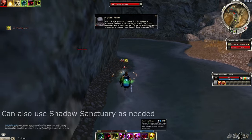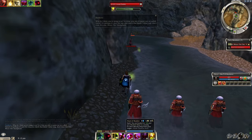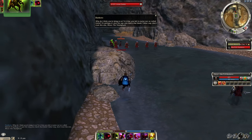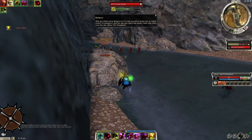Once you turn the corner, cast Shadow of Haste and with one of the Corsairs that just spawned as your target, use it as a hoss target to basically jump back over the wall of warriors and stand behind this rock.